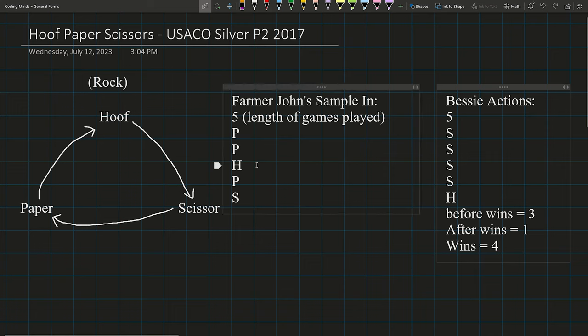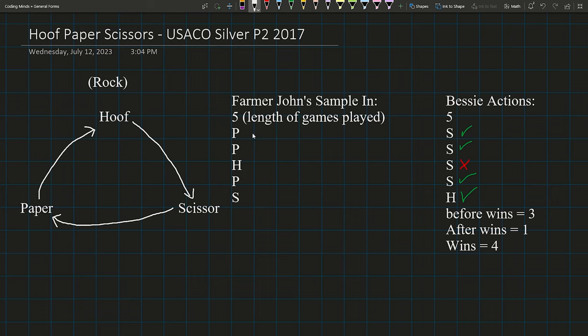We're essentially trying to find the best combination of before wins and after wins — the max combination — by looking at subsets of Farmer John's actions. Most people's first thought is to iterate through every overlapping combination in O(N²), looking at two separate subsets, like best case scenario for PP/HPS separately, then PPH/PS, and so on. However, that is the brute force approach.